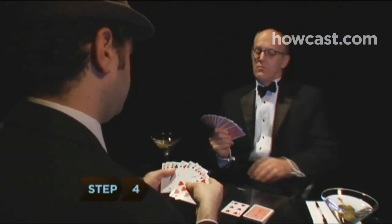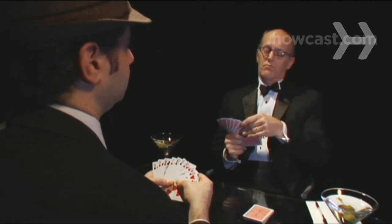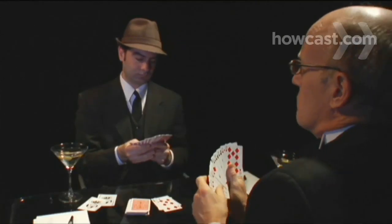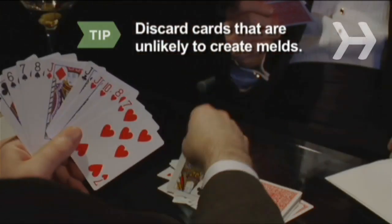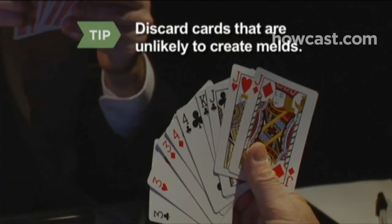Step 4. The player who didn't deal goes first by taking either the top card from the discard pile or the top card from the stock, so they momentarily have 11 cards in their hand. Then they discard an unwanted card, placing it face-up on the discard pile. Discard cards that are unlikely to create melds. Keep cards in the same suit and cards of the same rank.